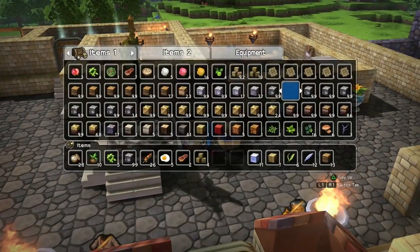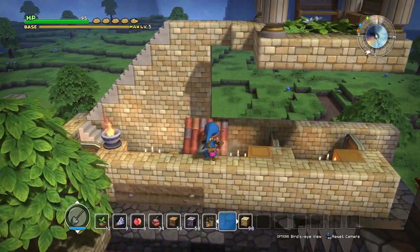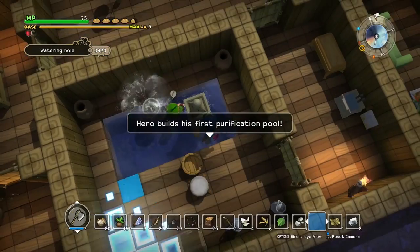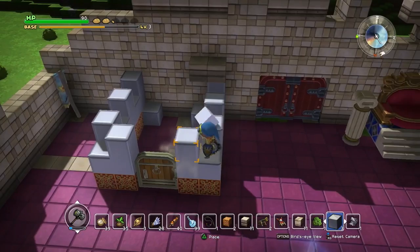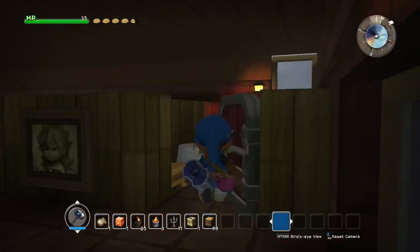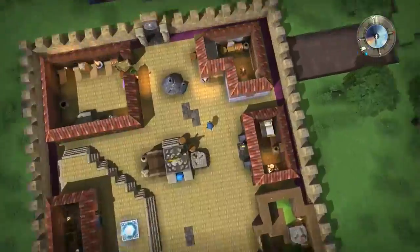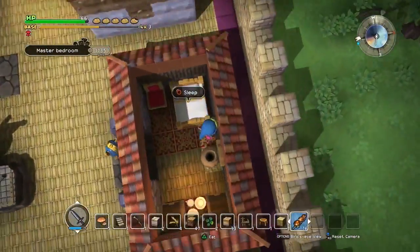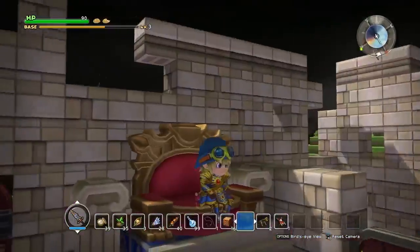Once you have enough materials and components gathered and crafted, it's time for you to build, build, build! Build a unique and spectacular town using blocks ranging from earth to stone or even silver. Decorate rooms and areas with wonderfully crafted objects and furniture, cozy or grand. Build a modest village to keep the inhabitants comfortable and happy, or construct a massive fortress of regal proportions fit for a king.